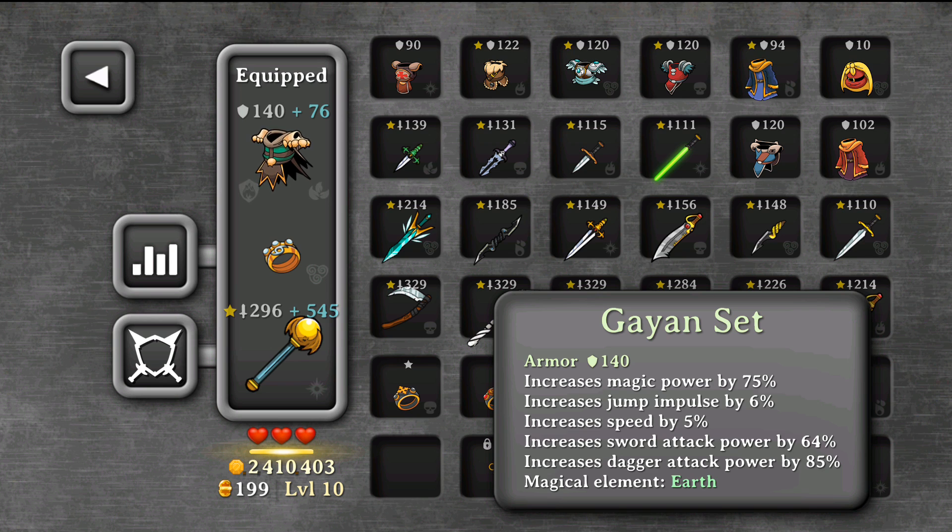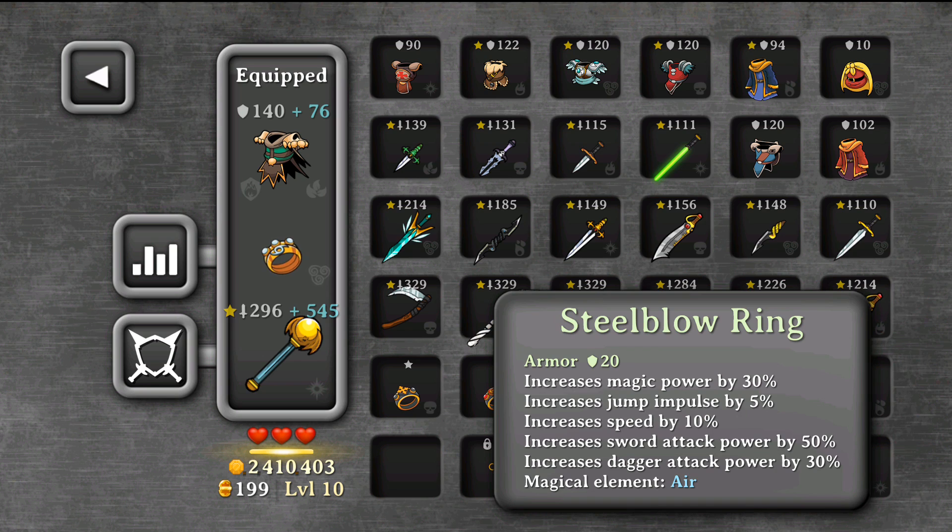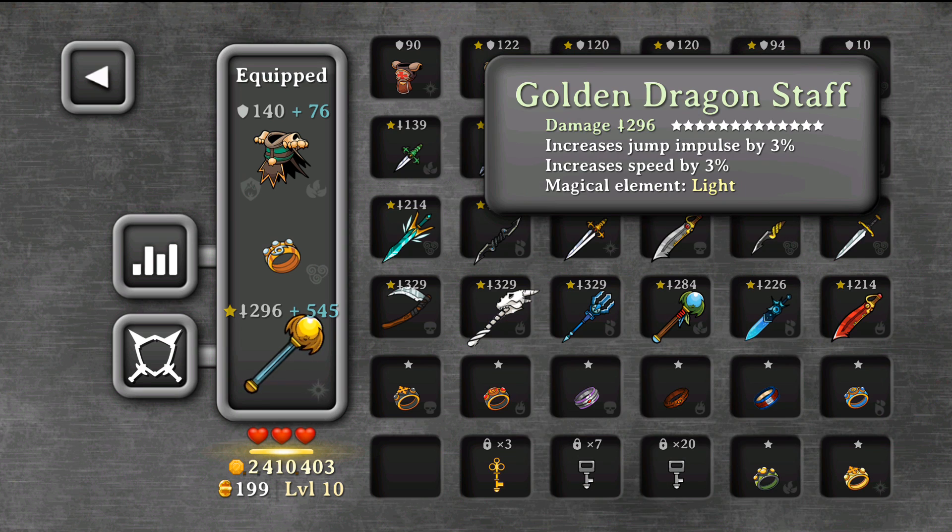With the Gaian set, I also don't need to worry about falling down into the abyss and losing the game, so I play more freely and I'm quicker than most players. The second item is the Steel Ball Ring. I'm using it because its magical element is Air, which allows me to dodge those spike traps — even if I hit them, I won't receive any damage.